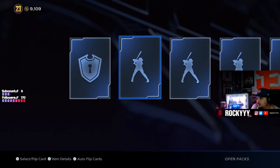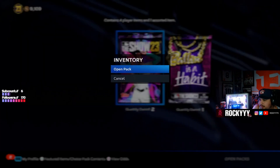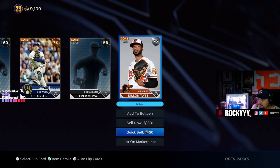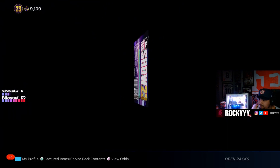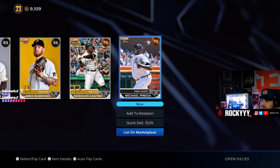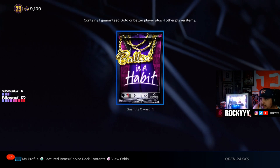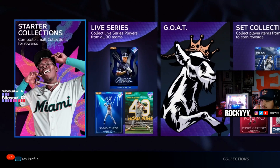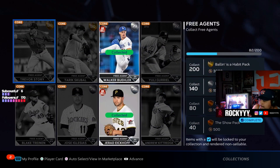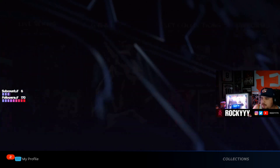Hammer packs, hammer packs! Got a baby right there — hopefully he does good this year. Silver — and that's the last standard pack right here. We got anything? Let's check real fast if we have enough for the collection. We're just 30 away, which is okay.